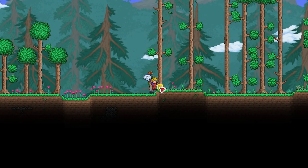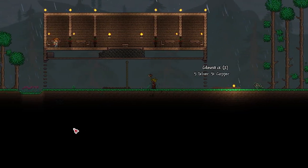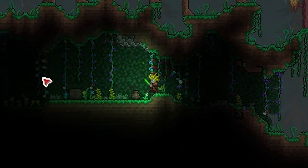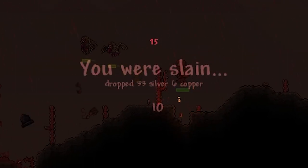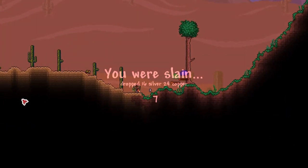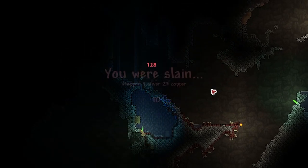My Terraria journey started as so many have before, on a green peaceful patch of grass, cutting down trees, building my home. After a few minutes I had the basic layout finished with some NPC housing and space for my chests and crafting area. Being happy with how far I'd gotten, I started venturing left — finding a crimson desert and dying for the first time. After spawning back at my house, I ventured right, getting killed almost immediately.